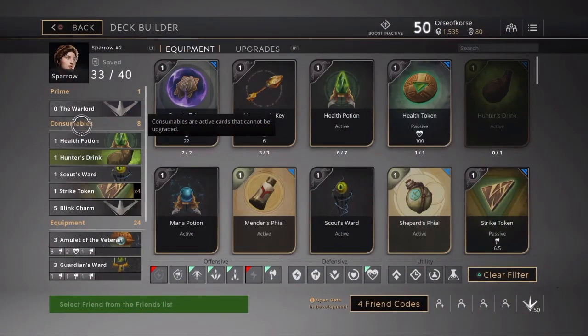What's up people, Orso Course here coming at you with another Paragon deck build. Today we're going to be looking at Sparrow again. I changed the deck up a little bit, got a few new cards, switched some things around. This deck I went attack power, attack speed, health, and pierce.